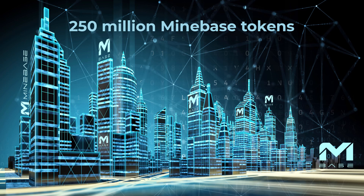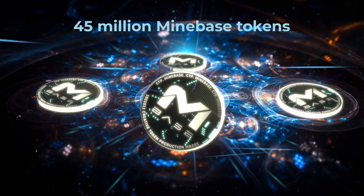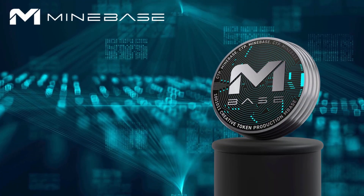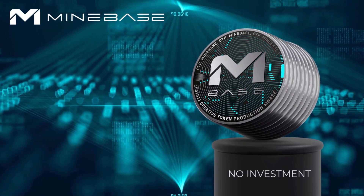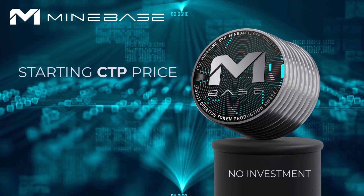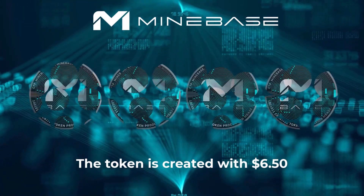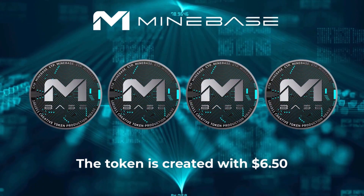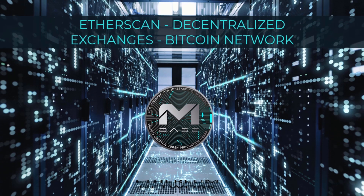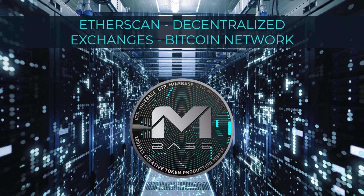There are 250 million Minebase tokens in total. 45 million of these tokens were distributed to users through a bonus program. All other Minebase tokens are only created by fees, so no one has to invest anything. The starting CTP price of the token is $6.50, so there must be $6.50 in fees for the token to be created. All users who have their transactions with their wallet in Etherscan, the top 20 decentralized exchanges, or the Bitcoin network can create the token with their fee they paid there.